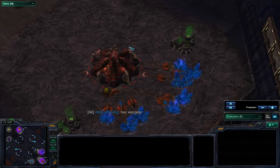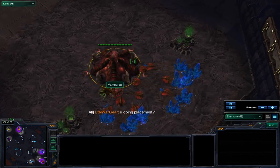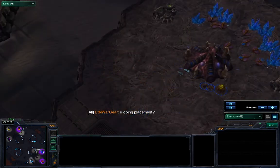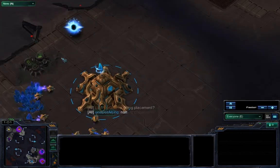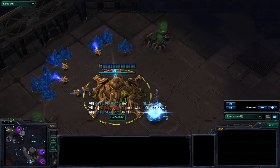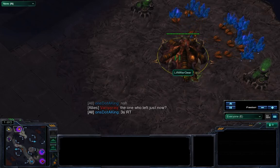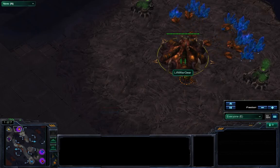I'll be commentating and casting this game in commentary style. Team 1 is any team I'm in: VampireQ as the Red Zerg, Doc Fae as Blue Zerg, and Doddaking as Teal Protoss. Team 2 has a Purple Protoss Mr. Mini, a Yellow Protoss Hazard Z, and an Orange Zerg — LTN probably means Lieutenant, however you pronounce it — War Gear. I'll just call him War Gear.